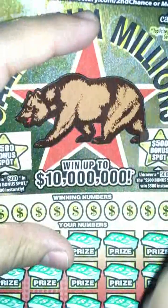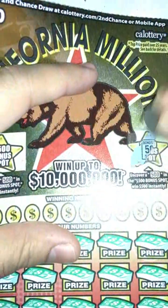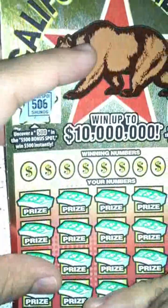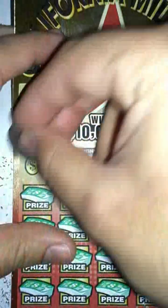We got two $500 bonus spots — I'll go ahead and scratch those first. Let's see: 502, nothing there. And on this one, 506. All right, so we got how many numbers? Looks like 10 winning numbers. Let's see.